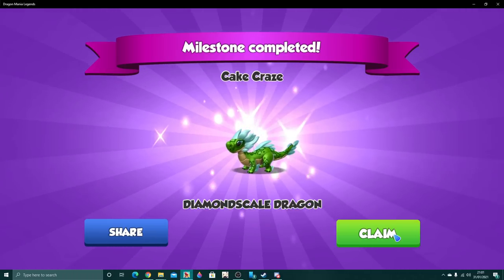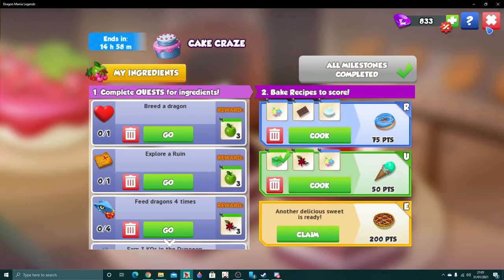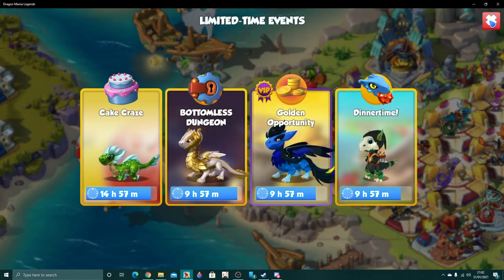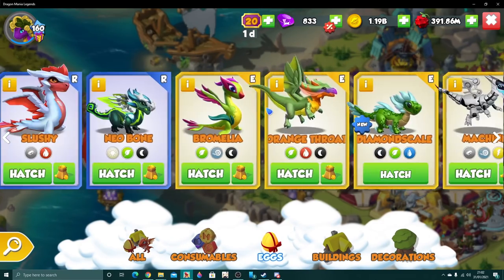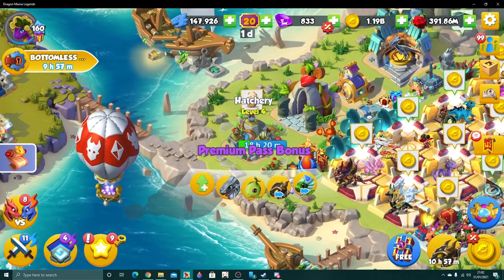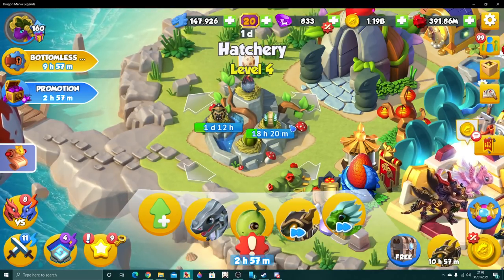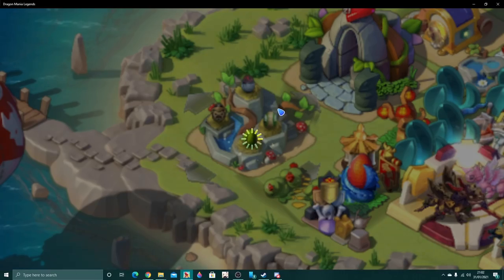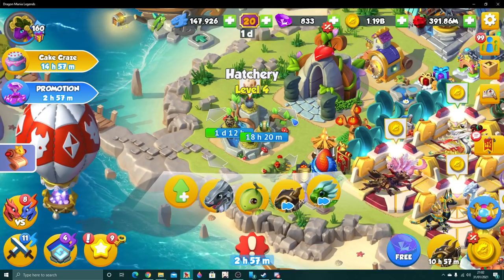As with the past two Cape Craze events, it was a hell of a lot of re-rolling for strawberries and hazelnuts, but we got there in the end. Diamond Scale is a shadow, plant, and water dragon — probably not bad for players who have just unlocked the shadow element and want a little water. He's decent, and he'll be ready tomorrow.